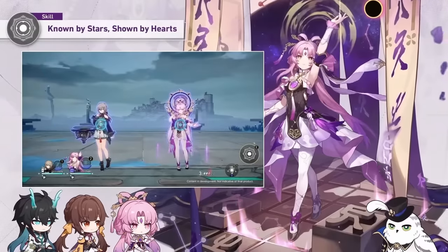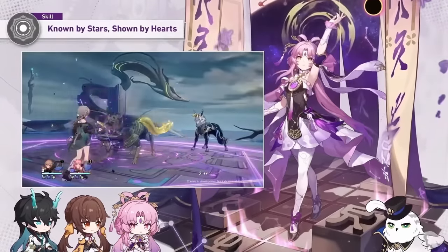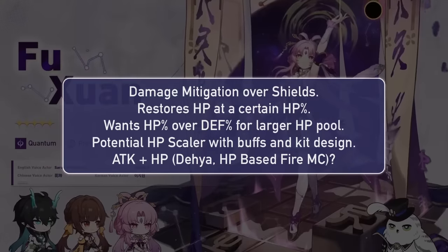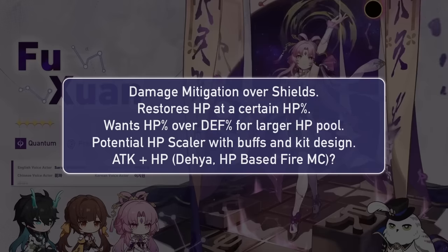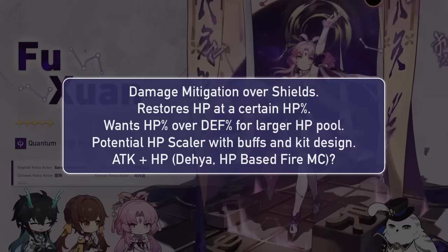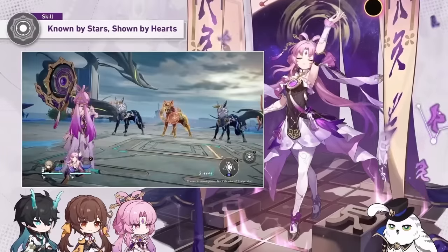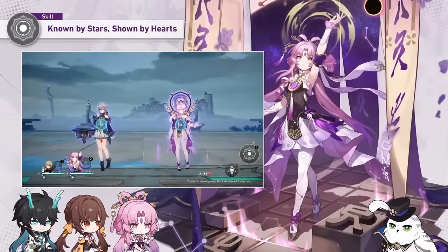Her identity as a preservation unit is not about shielding — she has no shields at all, maybe not eidolons but we don't know them yet. Having no shields sounds a bit weird, but her kit provides a new form of damage mitigation for your team. Instead of relying on shield uptime and durability, Fushuan takes matters into her own hands by applying massive damage reduction and redirecting damage to herself.